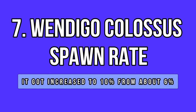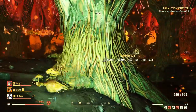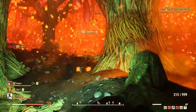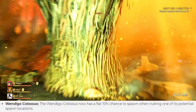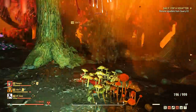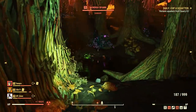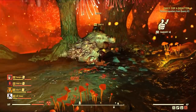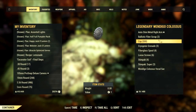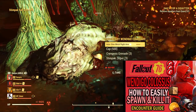The Wendigo Colossus received a decent spawn boost. You can spawn one if you nuke a random encounter spawn and get lucky. Before update 20, the chances were about 6%. Now Bethesda increased the spawn rate to a flat 10%, which means you should be able to find more of these creepy creatures in the near future, especially while doing the Scorch Beast Queen if people also nuke the nearby grove, which hosts a conflict random encounter spawn as well.